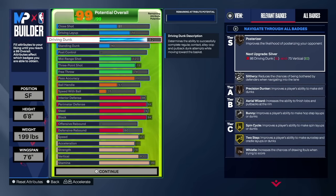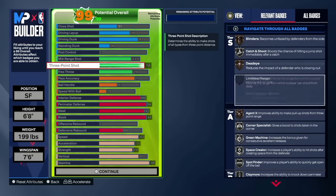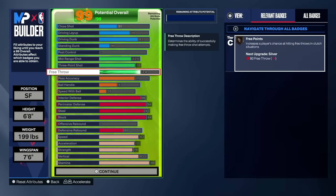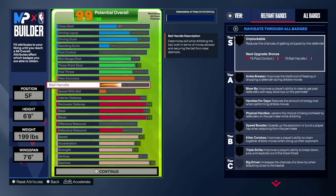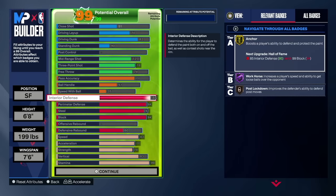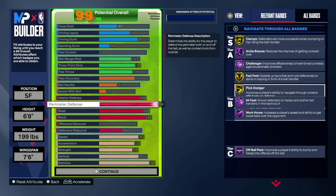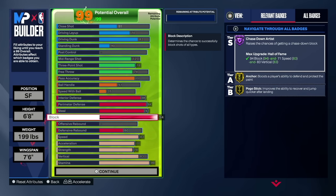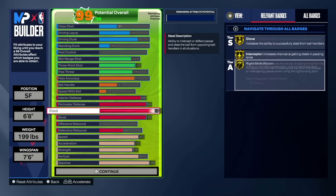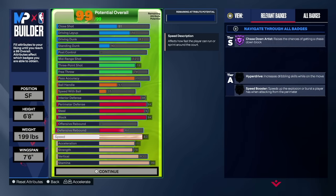The Hybrid Lockdown has 70 driving layup, 82 dunk, 40 standing dunk, 72 mid-range, and a 78 three-pointer — giving you silver catch-and-shoot and enough shooting to spot up and get free throw points. You pass reasonably well, but you're not a dribbler with this build. You're a primary defender, shooter, dunker, and passer.